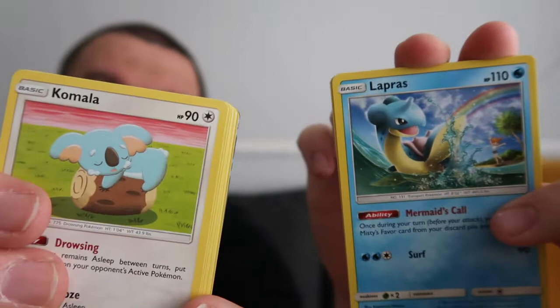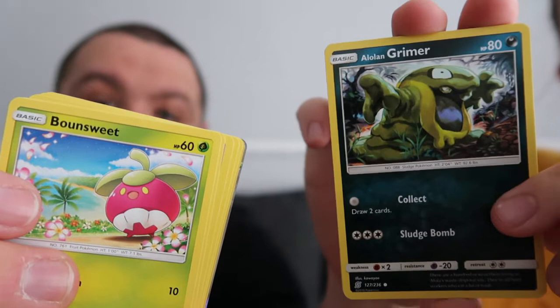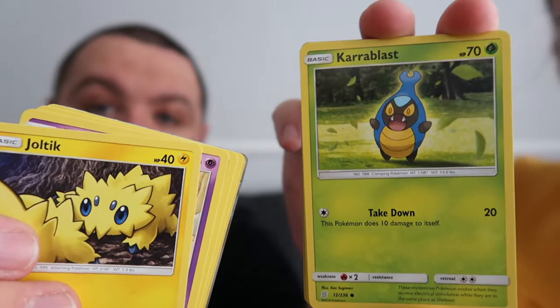Opening the next pack - one, two, three, four. I'm going yellow, I'm going steel. Both wrong! What have we got? That is a Komala. I've got a Breloom, a Karate Belt, Recycle Energy, Grimsley. What's that? A Bounsweet! That's the same as what you just got. I've got a Karrablast.